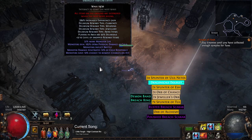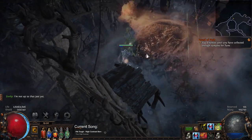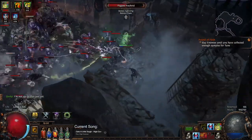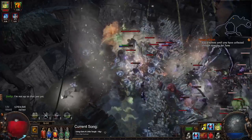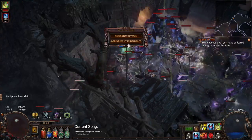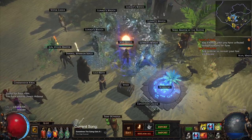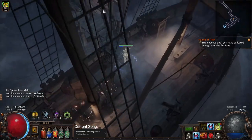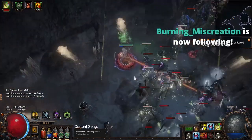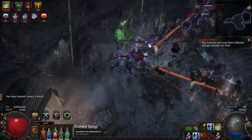In today's video I want to show you my simulacrum farmer toxic rain build, which is going to be the final video about my 3.20 league start strategy. I already made videos covering the whole strategy, then leveling this build, then how to farm endless heist to afford it. Today I want to show you two versions: the first is what you swap to after endless heist, and with it you should be able to farm between 18 and 20 waves.